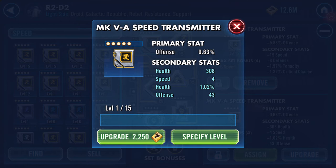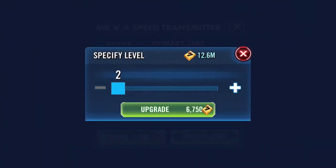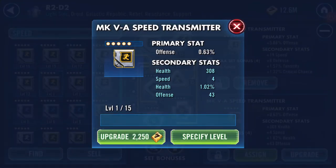A five-dot goes up to 5.88% offense. It's got four secondary stats: health, speed, health, and offense. Ideally speed would be the only one that changes. I can live with 308 health, 1.02% health, and 43 offense. What I would dearly love is something similar to what R2 is running at the moment.